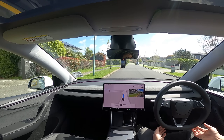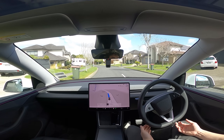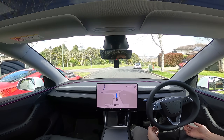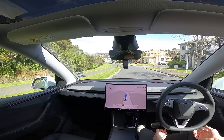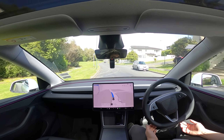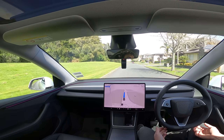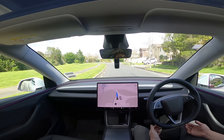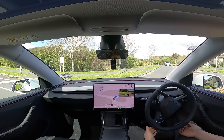Now turn left into Mission Heights Drive. In 200 metres into the roundabout and take the centre exit. In 200 metres, turn right onto Jeff's Road.